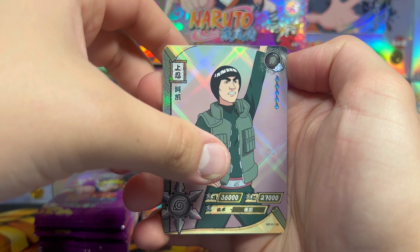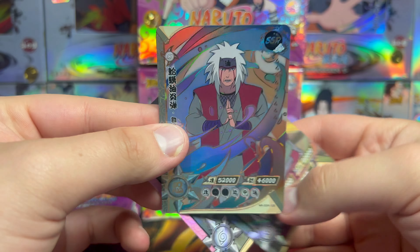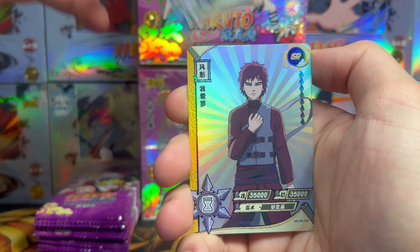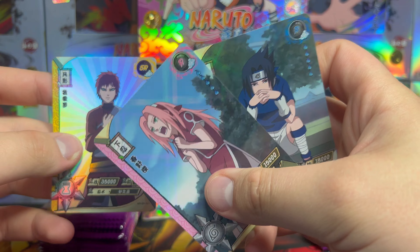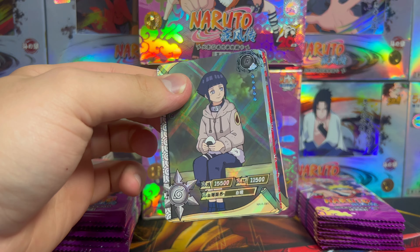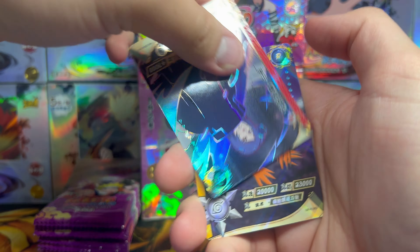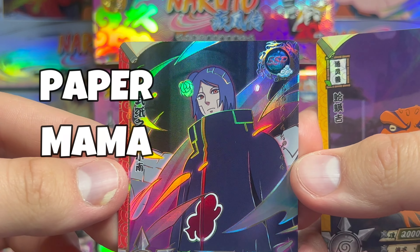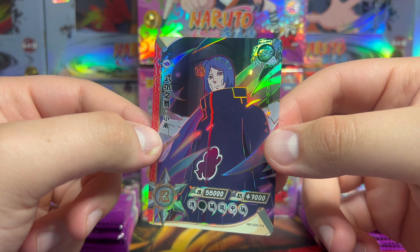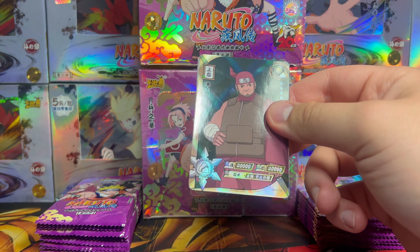I wonder if this is a hitter — I think it's just an SSR though. We got Might Guy, SSR Jiraiya. We started out hot with those two hitters but we haven't seen a ZR yet. We got Mitsuki, Sasuke, Gara, Hokage mode Sakura, and Sasuke again. I'm currently working on a video opening every single Tier 3 booster box, which is going to be absolutely banging. And we got paper mama in the SSR slot — we love her around here.